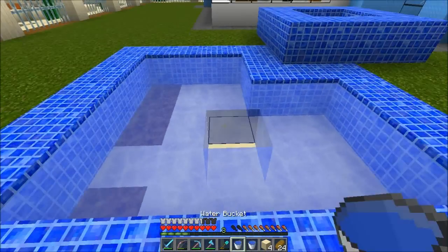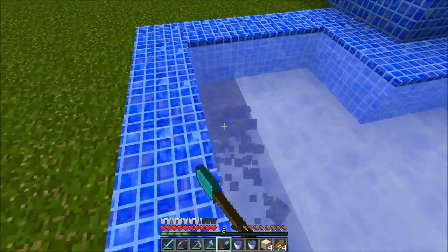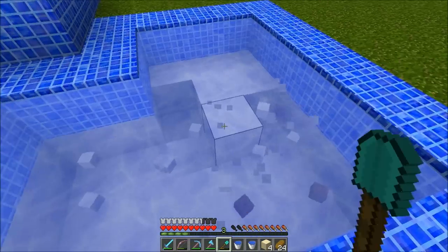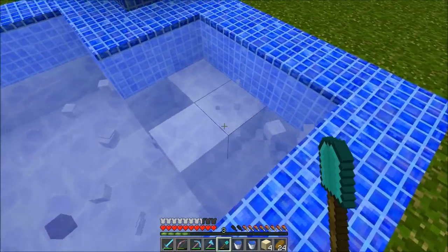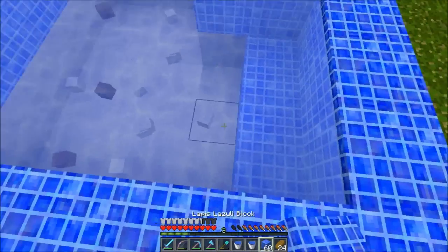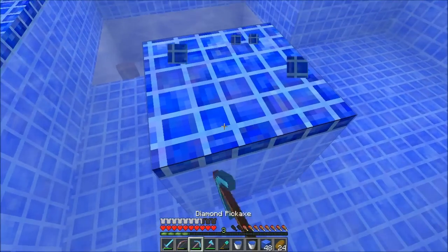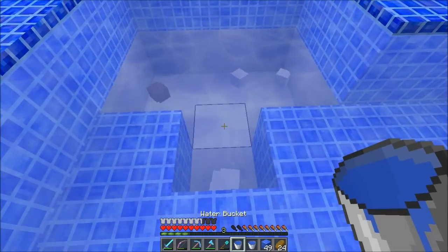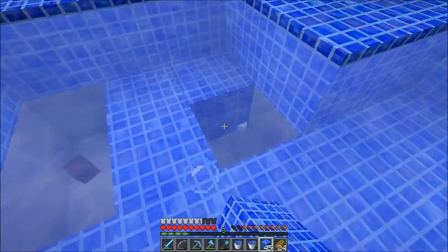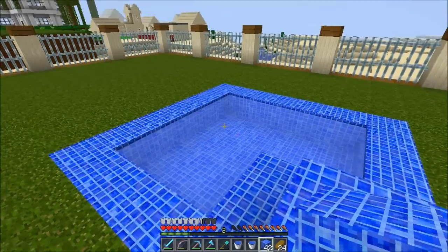The whole pool is filled up with water now. You can now remove these blocks safe and sound — this water will be filled even if you go 10,000 blocks down. That's the pool — it's done, nice and tidy.